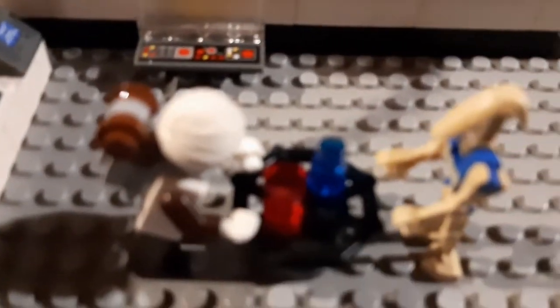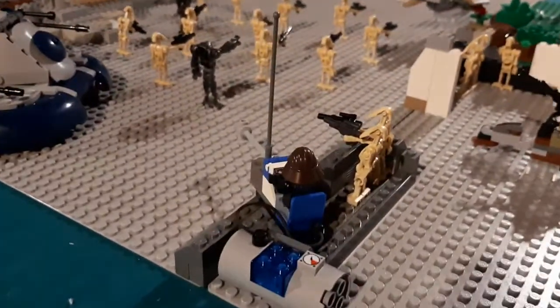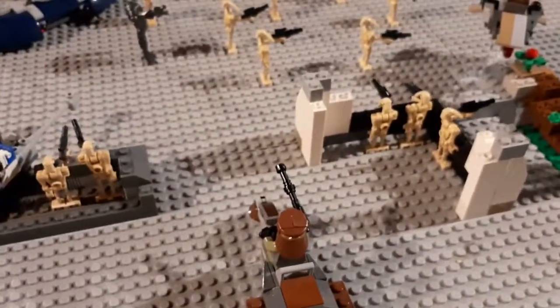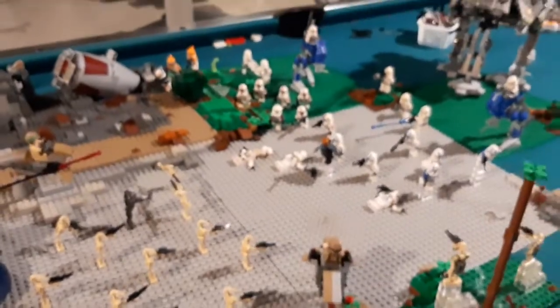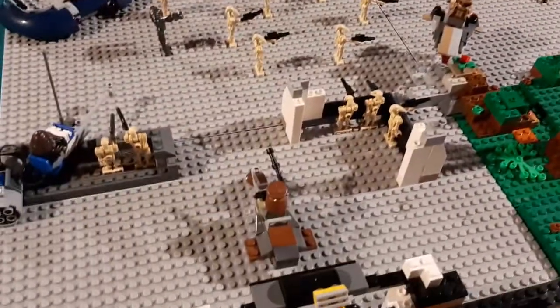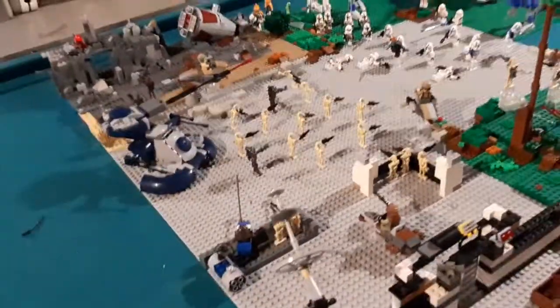They called in Dengar and some of his mercenaries to help with this fight. One mercenary is up in the anti-air turret, one is in this other turret out on the front defenses, and then three more on separate speeders during the battle - two there in the picture and one right here.